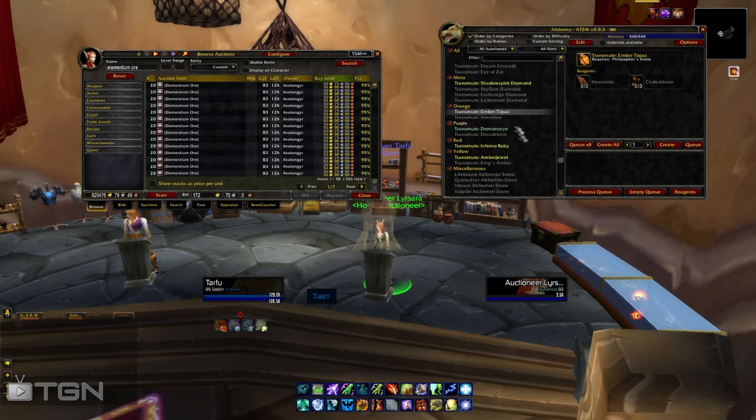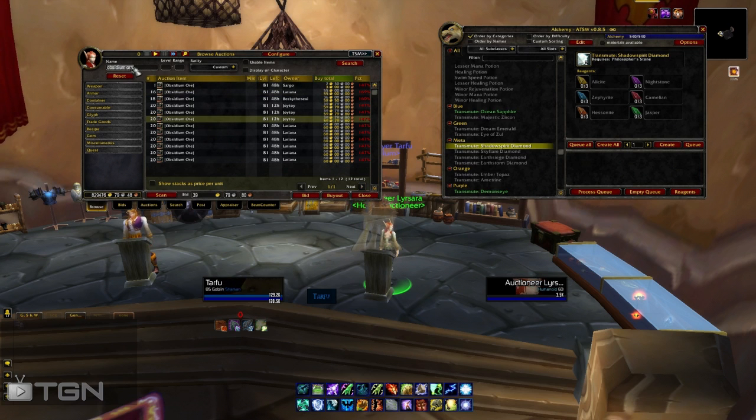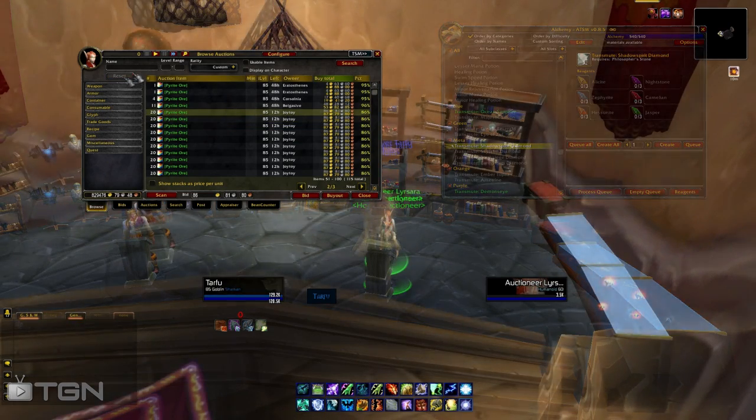For alchemy, I'll transmute all my uncommon gems into either rare gems or meta gems, depending on how much everything's going for and what I feel comfortable selling it for. My top-selling gems are purples, oranges, and reds. Just keep an eye out on your realm to see how much red gems go for and how gems move in your economy.